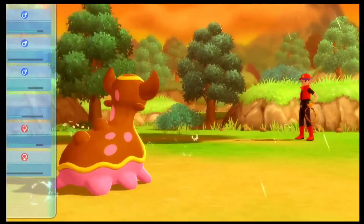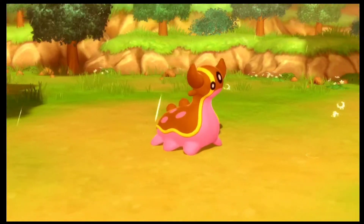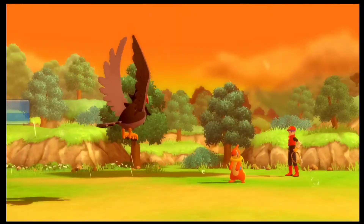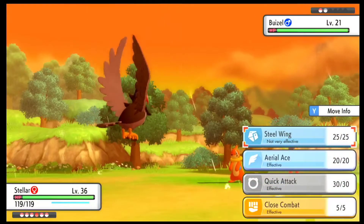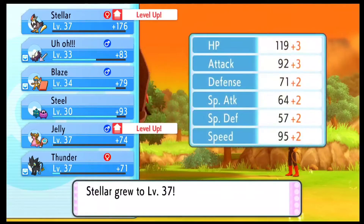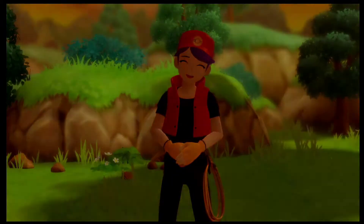There's also a new NPC here — I think it's the Policeman — but they won't really battle you until it's night. Here we have another trainer we were easily able to defeat. This route has a few different ways we can actually go through it — I will try and cover all of them. I just want to make sure I pick up all of the items and battle all of the trainers.